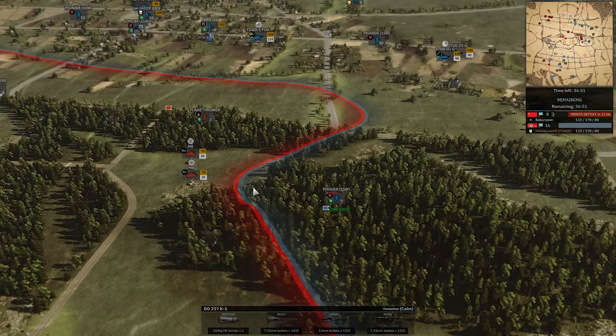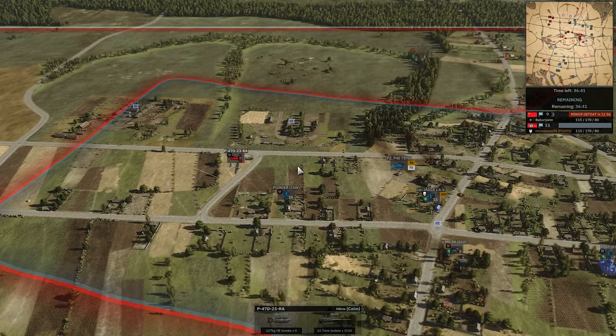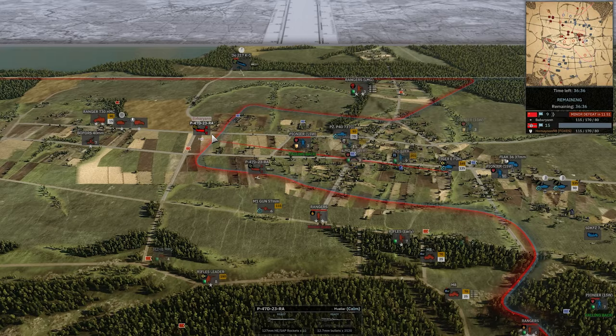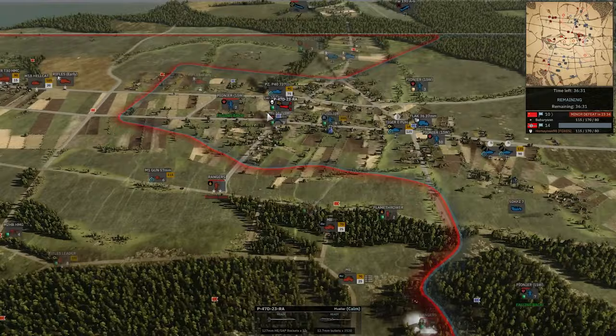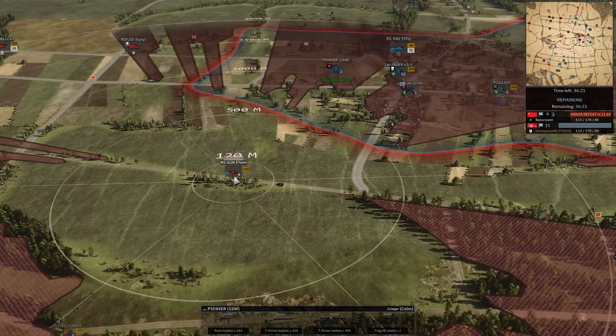That made some units try to hold that back. P-47 coming in with a bombing strike — no AA up here. Should capture this flag back at least. P-47 could have gone after that DO-217, probably would have been worth it, honestly — pretty easy kill I think. P-47 loses line of sight again and now will die to the Focke-Wulf. That's bad.